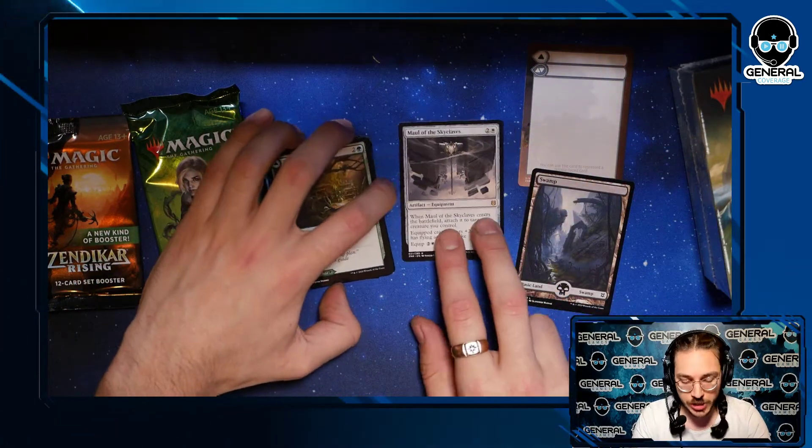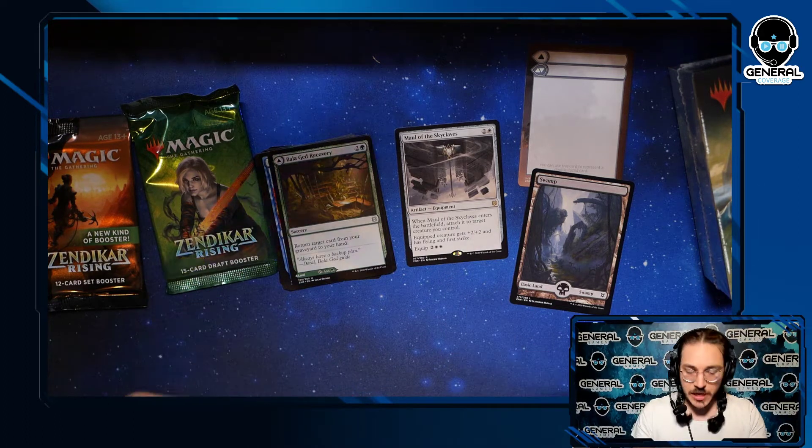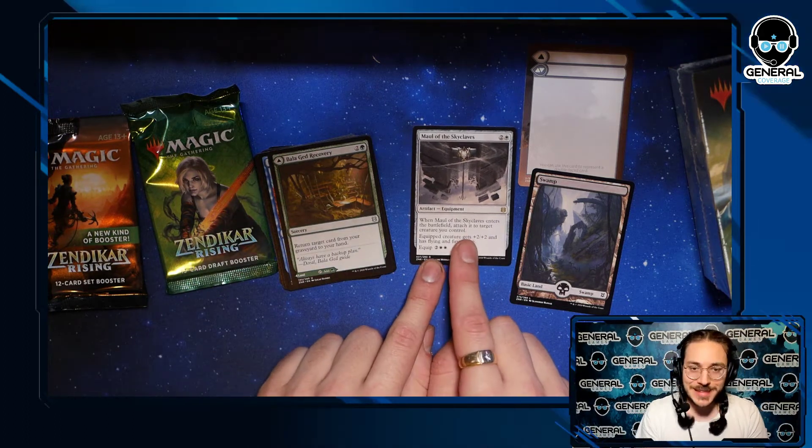After you build that 40-card deck you go battle, play some games, and win packs based on your results. You can also intentionally draw and then share the packs. So here we have Maul of Skyclaves — it attaches to target creature when the equipment enters the battlefield.